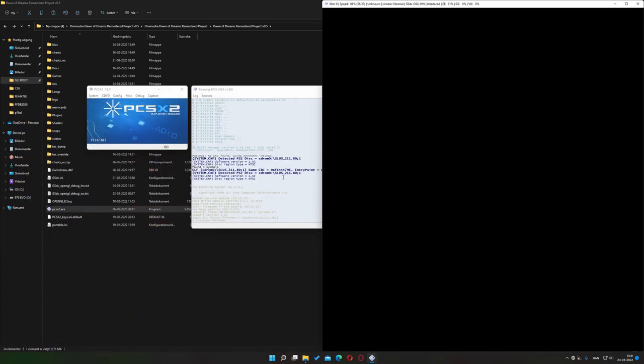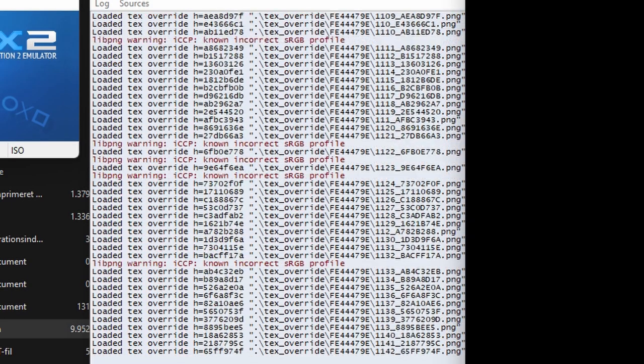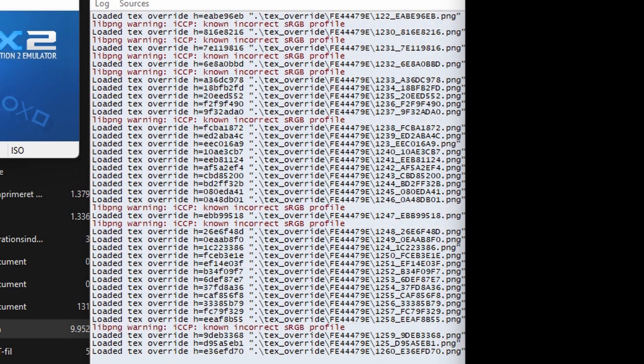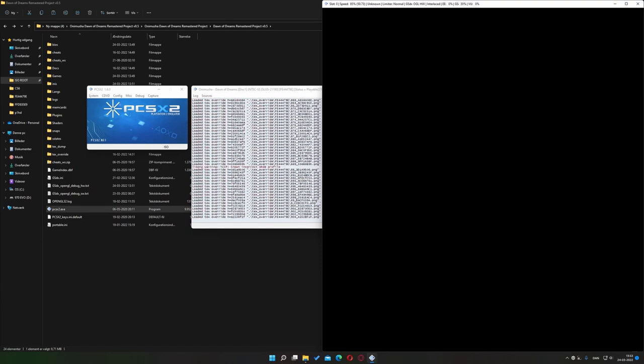This will launch the game and depending on your system, you may see a black window for a minute or two. This is due to the plugin injecting all the custom textures, of which there are many. And there we go — you're now ready to play the Onimusha Dawn of Dreams Remastered Project. Made with love, from us to you. Enjoy.